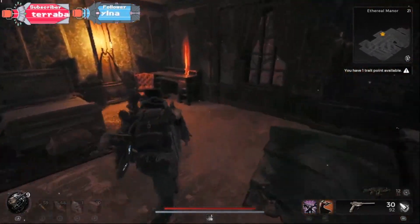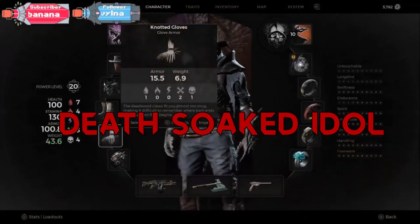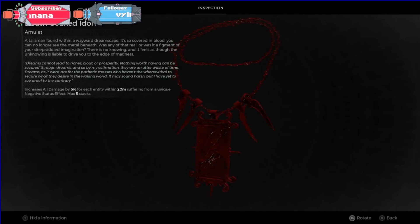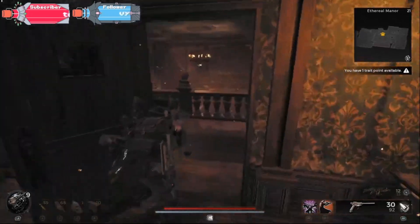After you pick it up it will transport you back into the real world. The Dead Soap Idol's stats read: increases all damage by 5 for each entity within 20 meters suffering from your unique negative status, max 5. Dead Soap Idol — that is so good! Nice amulet, this is a cool way of getting an amulet.